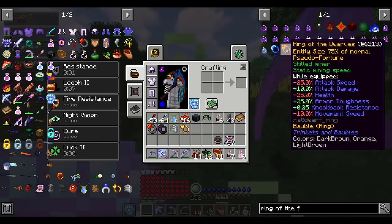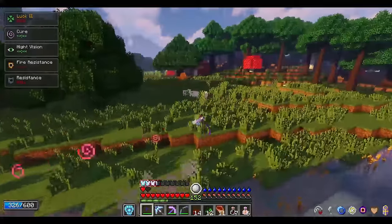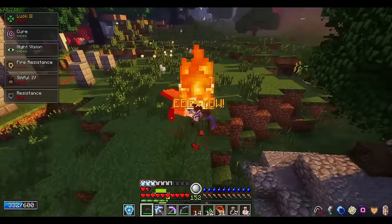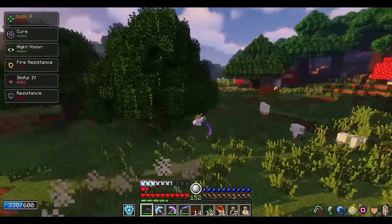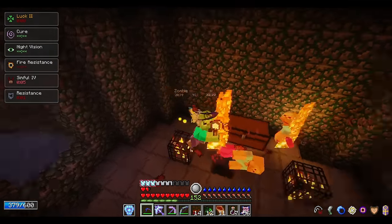I'll skip the Ring of the Fairies and Ring of the Dwarves as they are exactly the same as before, besides the fact that the Ring of the Fairies now gives you 75% less hearts when equipped. It should really only be used for travel and when you're absolutely certain you won't take damage and don't want to consume a potion of wings. The Ring of the Fairies in 2.9 RLCraft is no longer the same OP item it used to be. If you choose to wear it for infinite flight, you must always be on guard.